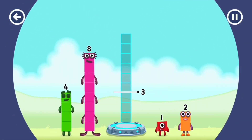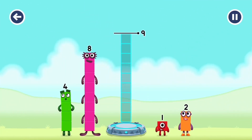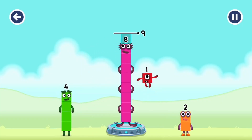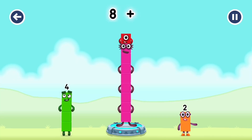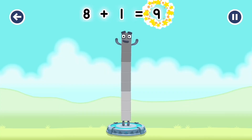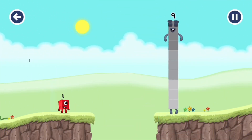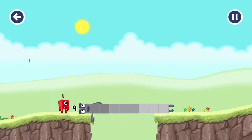Add number blocks to make 9. Eight. One. You solved it! Eight plus one equals nine. Nine. Well done!